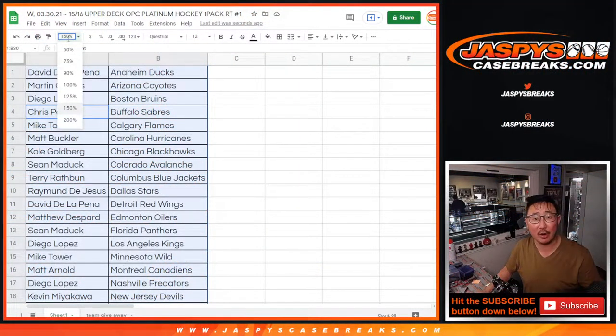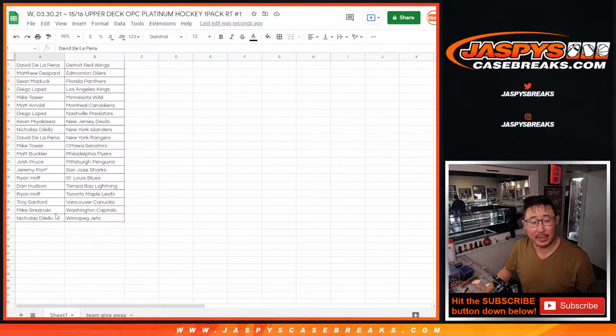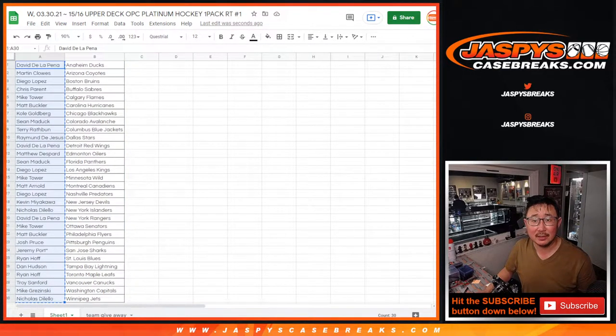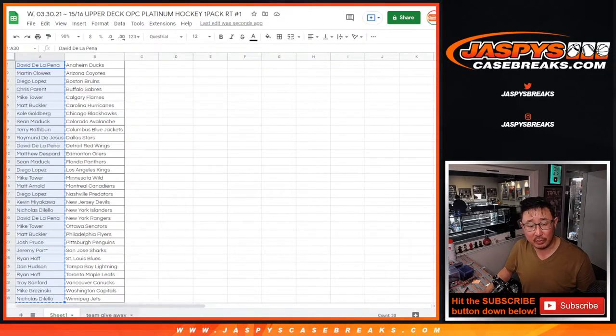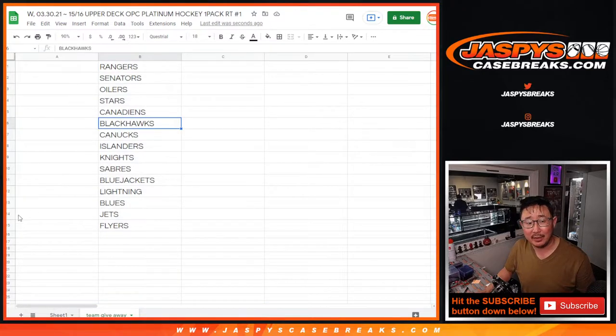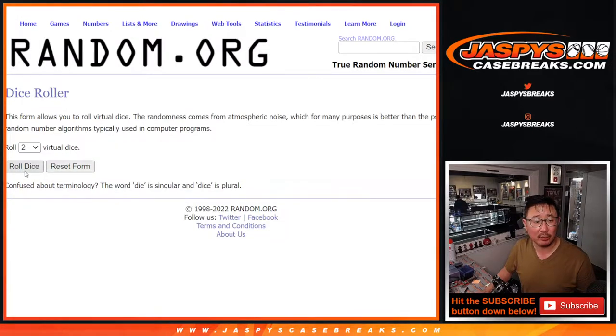Let's gather all the names from David down to Nicholas. New dice, new list. Let's flip back to the spreadsheet really quick — here's the team giveaway tab. There it is: top 15, half of the break, will get teams. Good luck.